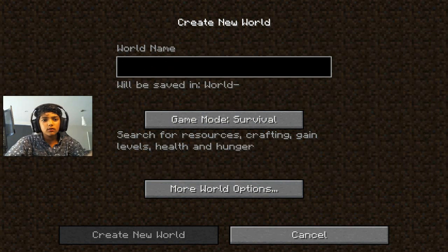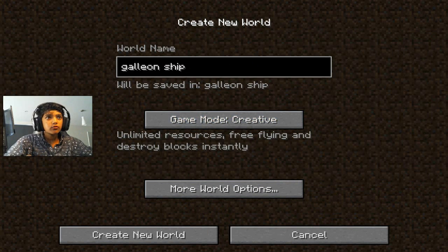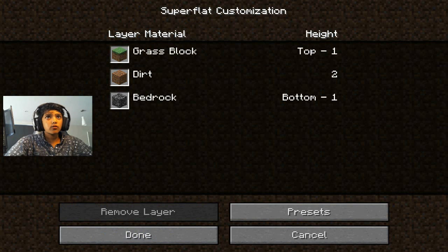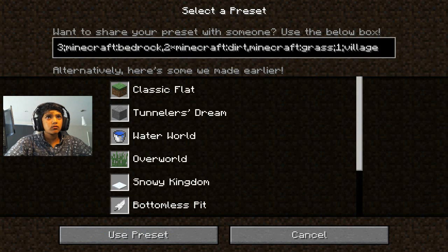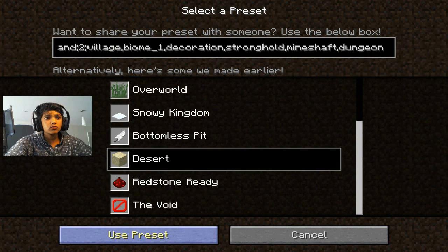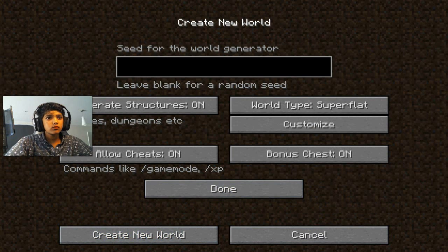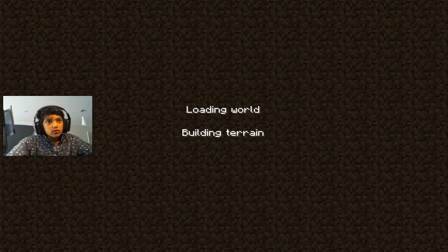Let's create the world. I think we need the world on superflat — superflat, customize. Let's put on desert, use preset. Done. Create new world.